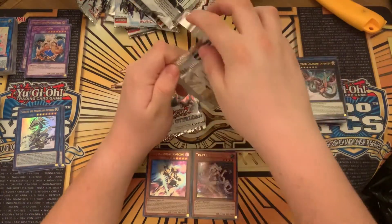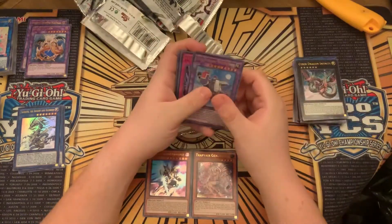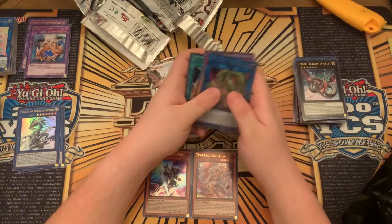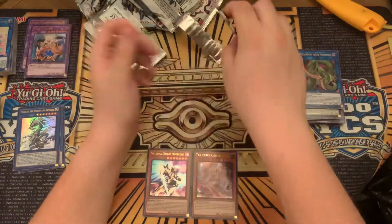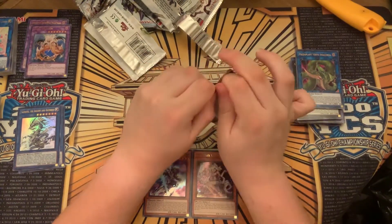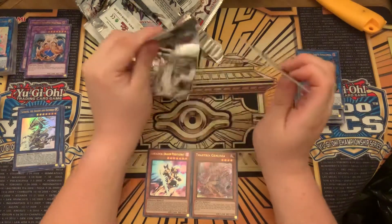If you guys want to spend the time in the comment section down below, let me know how that works. Another Cybernetic Overflow and an Anaconda in the same pack — very nice. Pulling some good value, guys. That's all you want to do — pull cards that are worth stuff. That's the goal: make value back on the box.